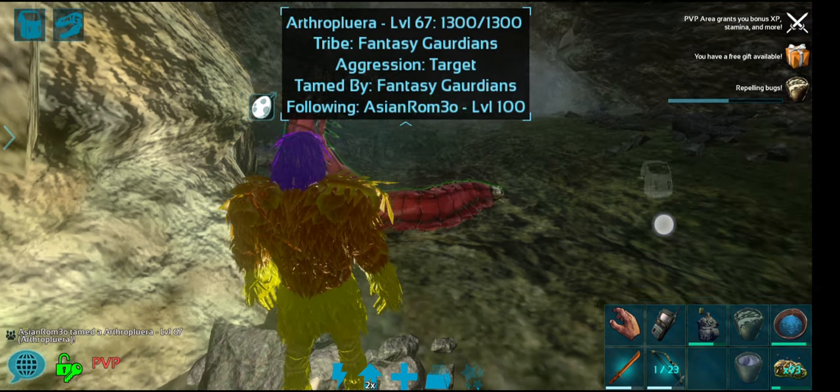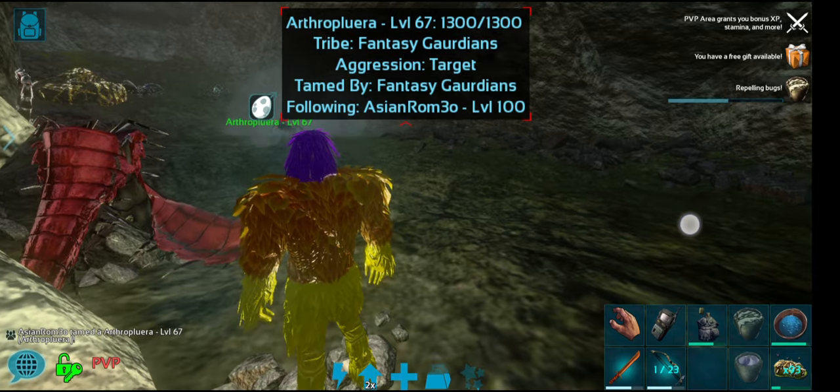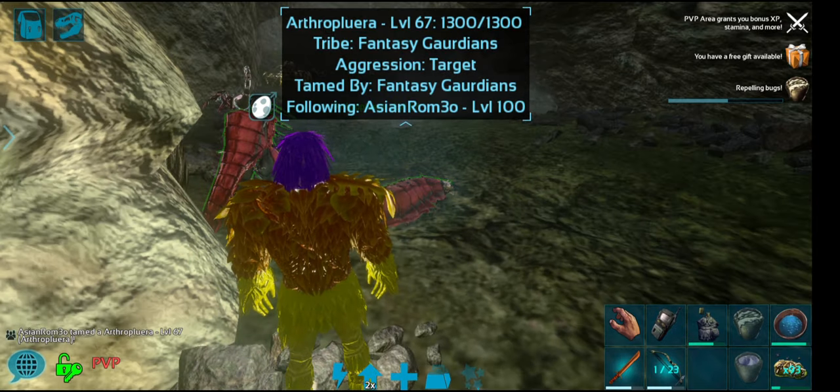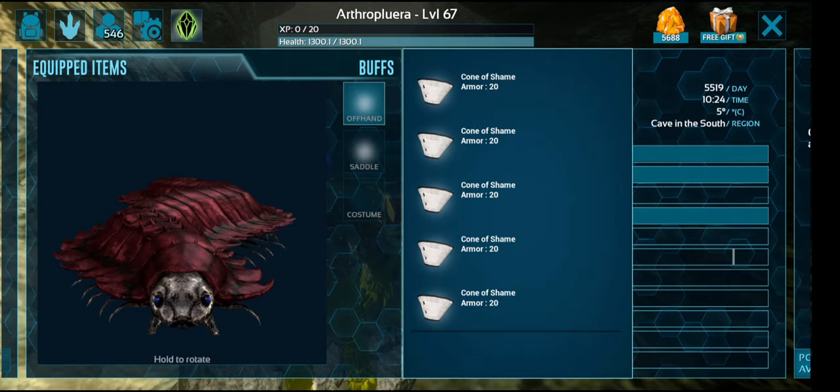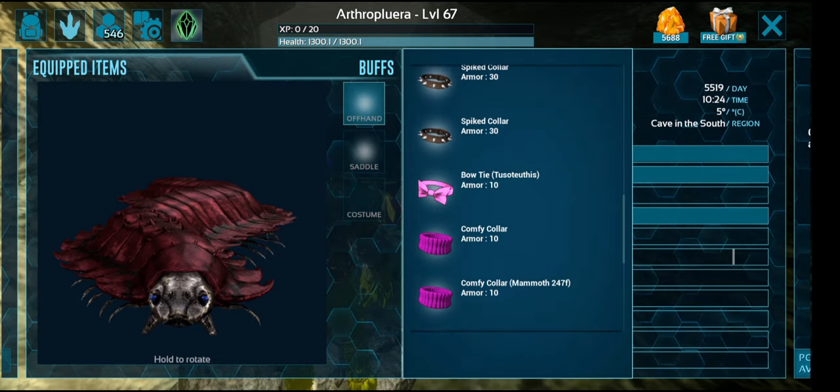Not a level I wanted, but that's alright because we can level him up a little bit. There we go — we have an Arthropleura. Put a collar on this one too.